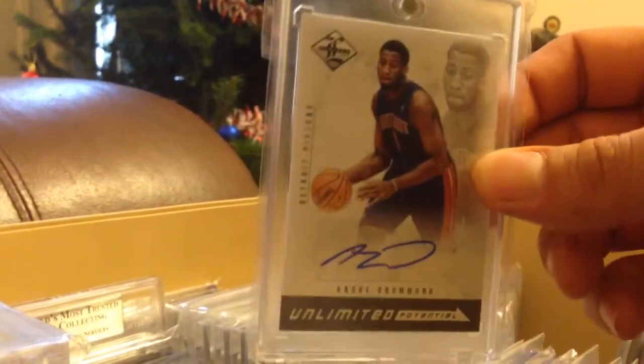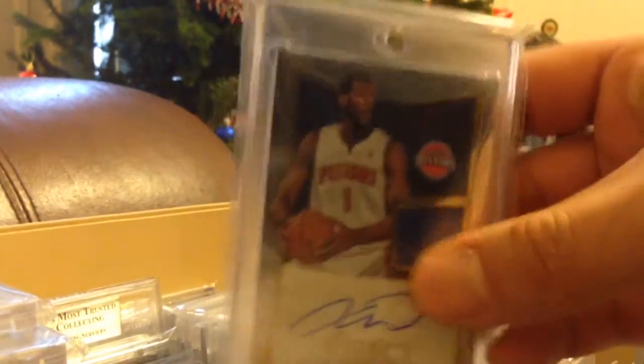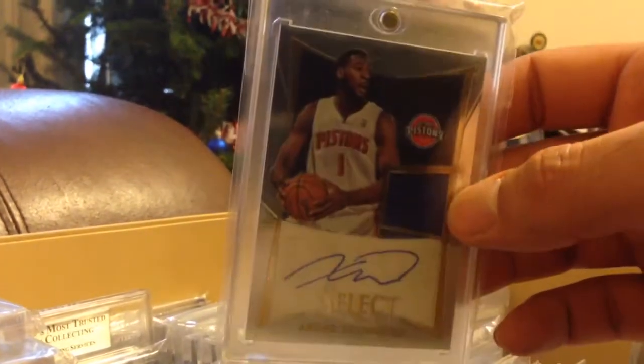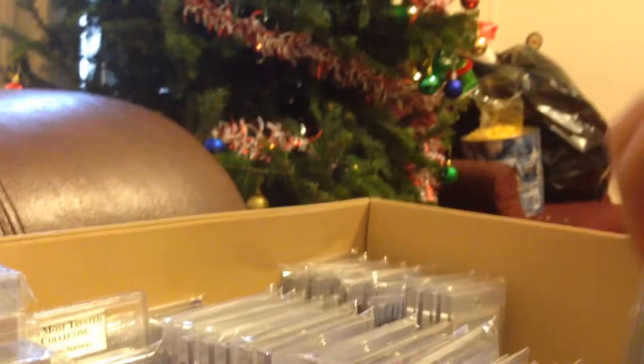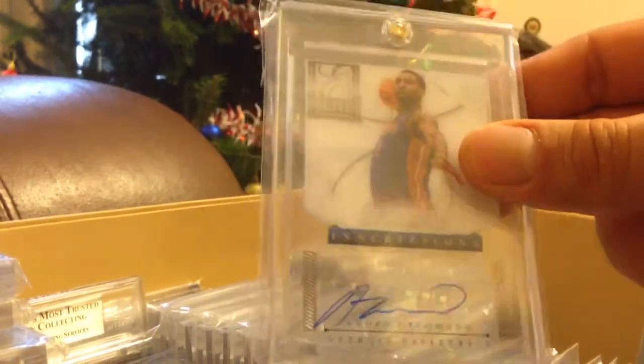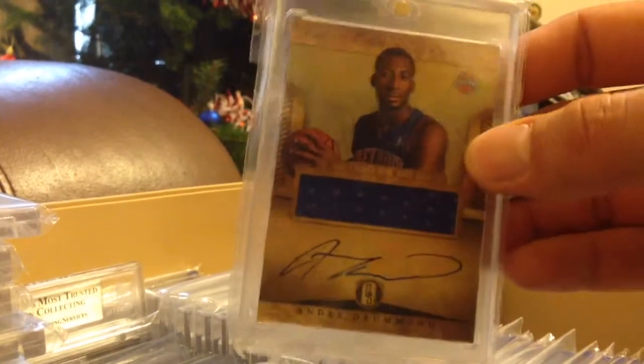Elite Unlimited Potential, numbered to 199. Jersey Auto from Select, numbered to 149. Elite Inscriptions Auto, Acetate. And a Jersey Auto from Gold Standard, not numbered.